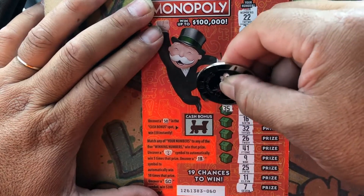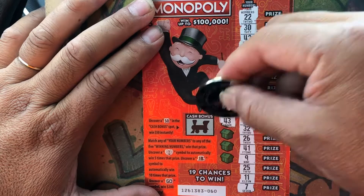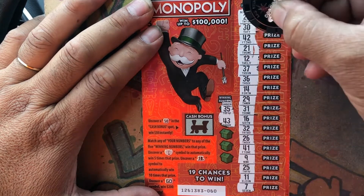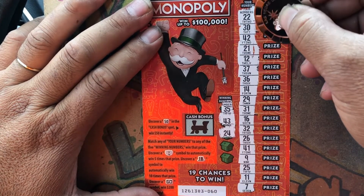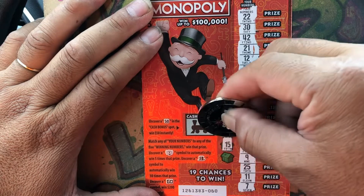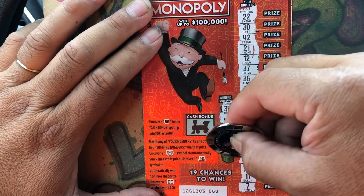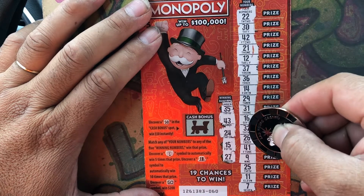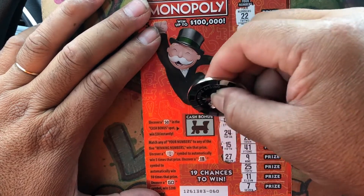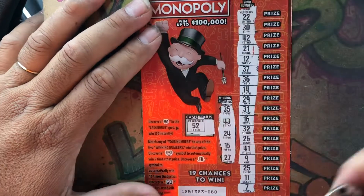Checking for matches: 35, come on back to back — got a 36, 43, 42, 41, 24, 22, 21, 29, 26, 25 — one off — 15, 14, 16, 15, 11, 27 — no matches. Checking the bonus box: zeros all the way, got a 2. So we got $2 on that ticket.